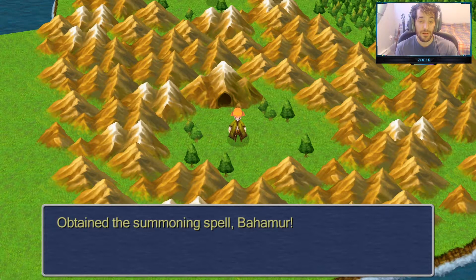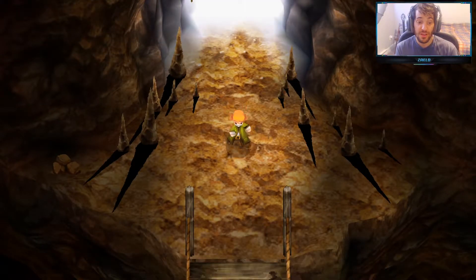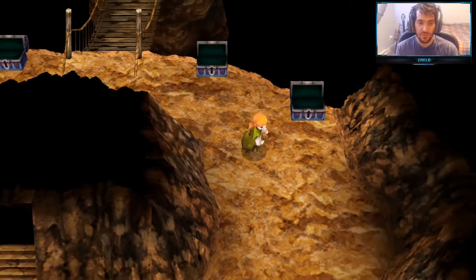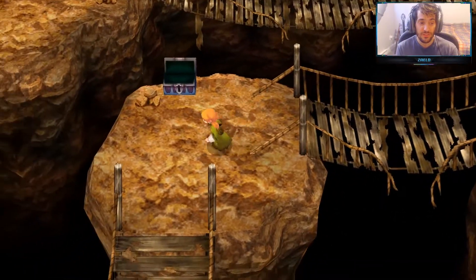Obtain the summon spell Bahamut! At this point we can buy the rest of the summons and get the achievement. Let's get out of this cave. Don't bother using an auto shroom because we have to make our way out of the cave — the exit just teleports you to where we last walked outside. That sucks, but we get more exp along the way since we have to max out our characters anyway.